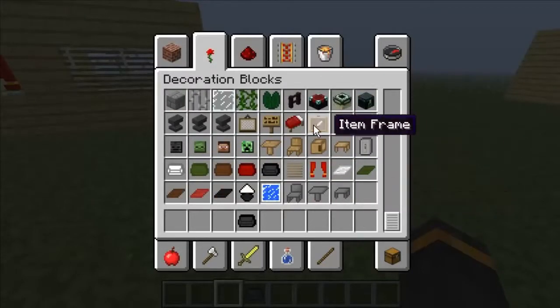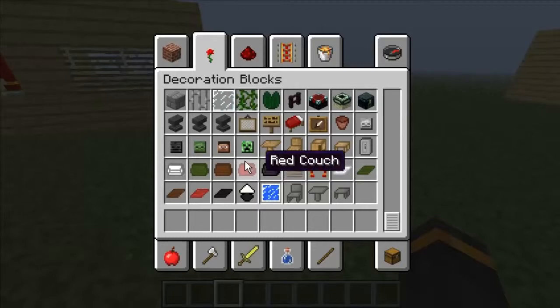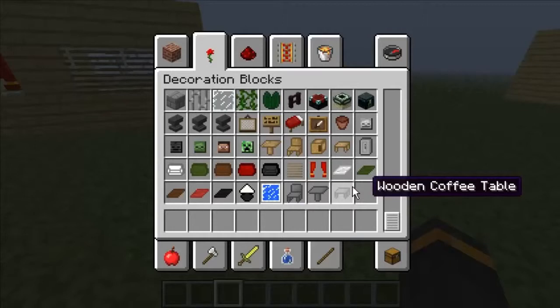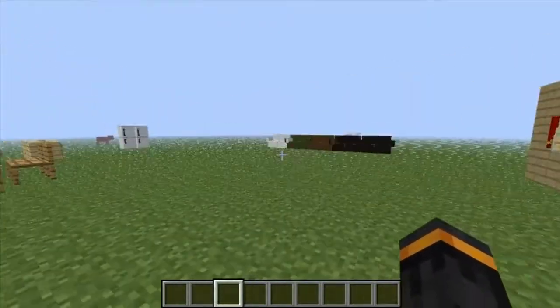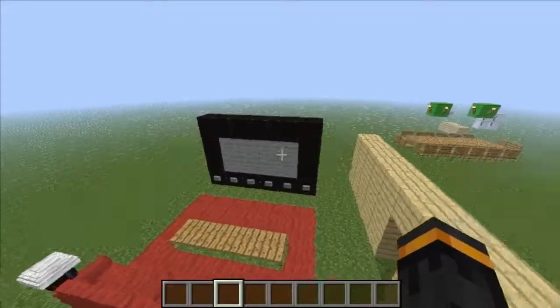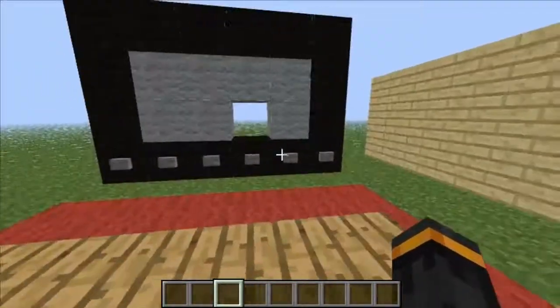That's the mod as a whole. I haven't made a house because I'm not a very good builder. This is just a quick mod — it adds quite a lot of stuff and I've just whizzed through it. It allows you to get creative with your building, so if you have that space where you're just putting in work benches, this is what you put in instead. This was the Furniture Mod by Mr. Crayfish — see you next time!